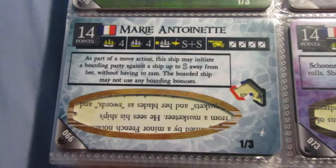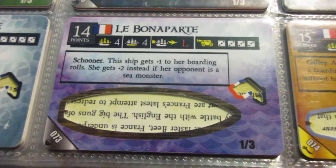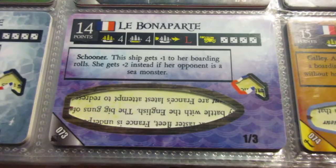This is the second version of the Bone of Heart. This one is far more boring, but at least she's not overpowered. This is what I would call one of the more boring ships due to the cargo, speed, guns, and point cost - everything is pretty standard, pretty average. And the ability is not really anything to get too excited about.